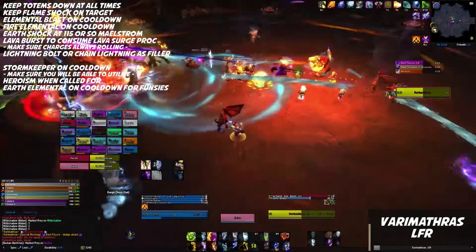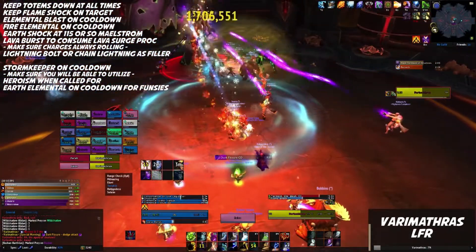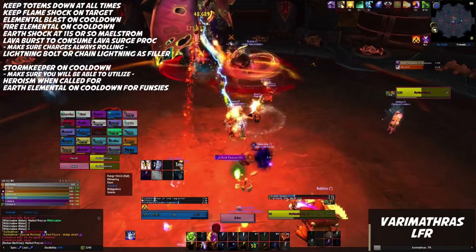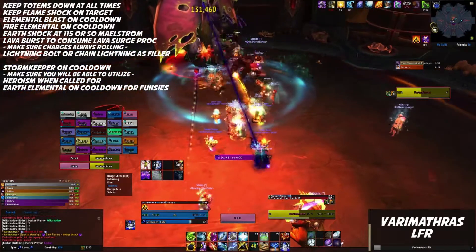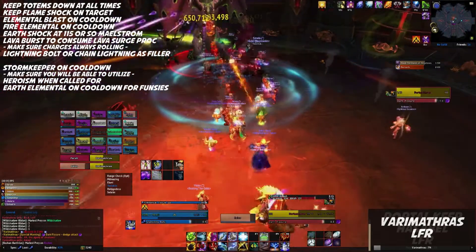This is a really simplified and basic overview of your spells to be honest. One subtle bit I would like to mention: make sure to only use Stormkeeper — which is your artifact ability — if you know you're going to be able to use all 3 charges quite quickly. This will help you to maximize the usefulness of the spell.